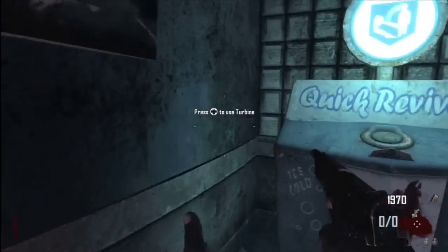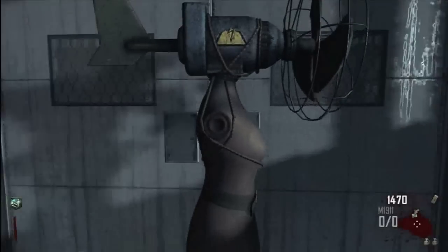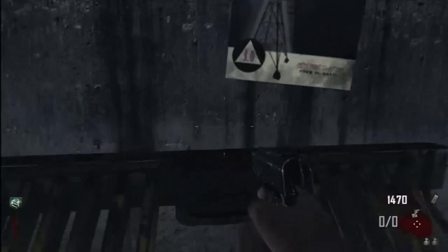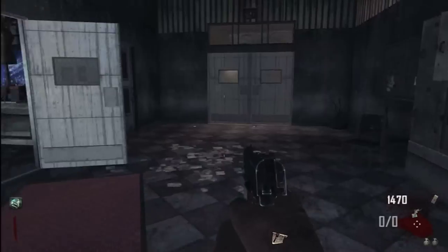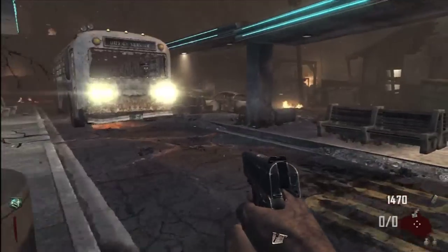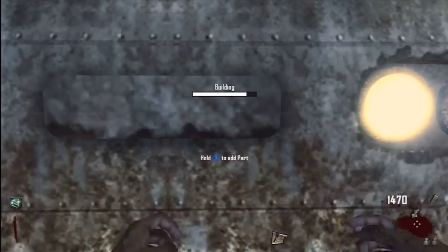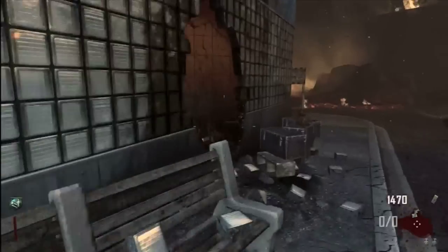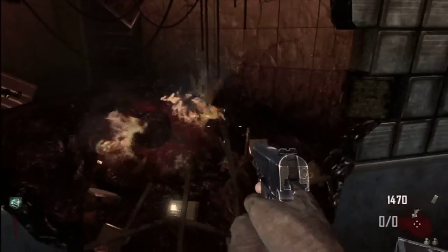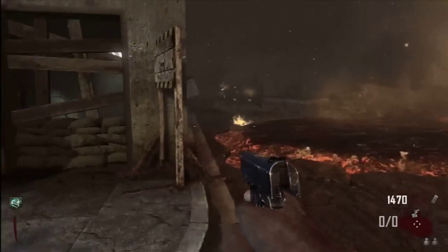Leave 2 zombies alive just in case one dies. The reason a zombie dies when left alone is either it's taken too much damage and bled out, or it hasn't hit you in a certain amount of time. If you have 1 zombie, let him hit you once every 4 minutes or so — that's a tip a lot of people don't know. I leave 2 alive anyway because they're slow and it's a little bit safer.